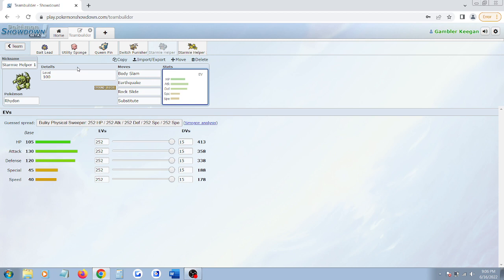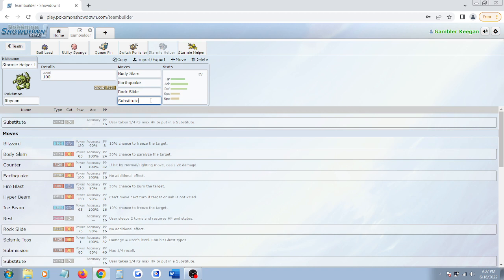You don't have to use Rhydon, but I'm explaining the two Pokemon I picked. This set is Body Slam, Earthquake, Rock Slide, and Substitute — your two STAB attacks are Earthquake and Rock Slide. Substitute is going to help you in the endgame when you know the Pokemon your opponent has. If you know what they can potentially switch in and there's a chance you can kill their Pokemon after they break your Substitute, set it up. But if you don't know what they have, don't set up the Substitute. Substitute can potentially buy your Rhydon a little more time to get the kill.